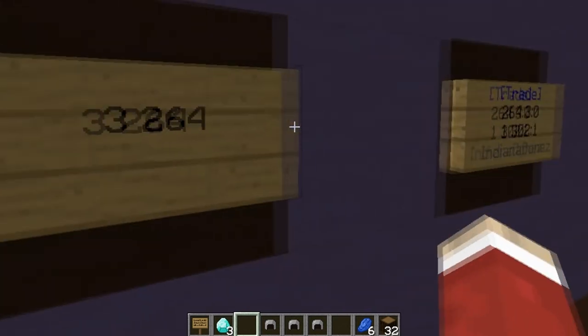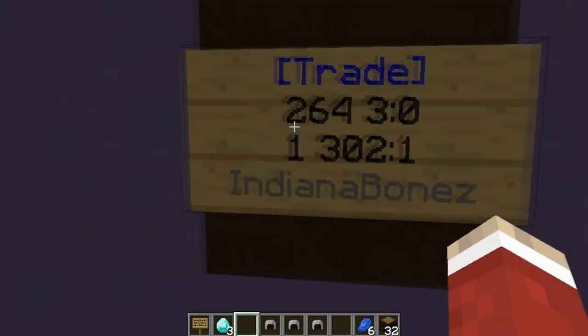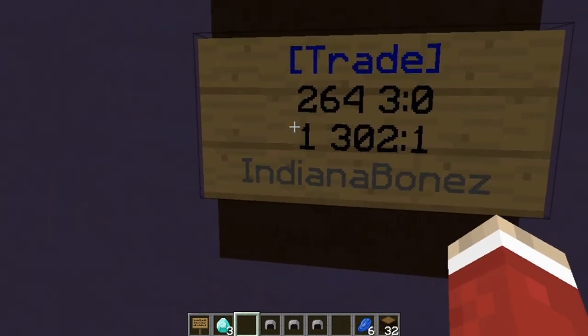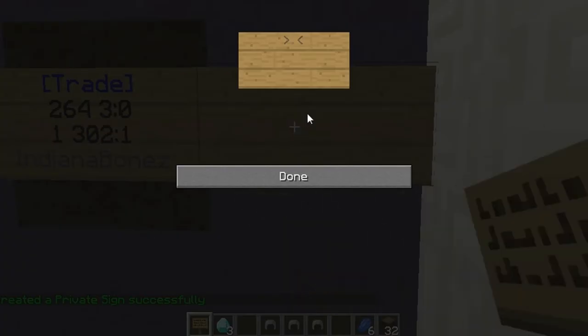On the third line — I've done this slightly back to front but it should still work — you type in the amount you're getting for the cost you've set. In my case, I'm wanting three diamonds for one chain helmet. So you put bracket trade bracket to close it, then the amount you're wanting, which for me is three, and the item ID number — 264 is the diamond ID. Then on the next line, the amount that you're selling, in my case one chain helmet.